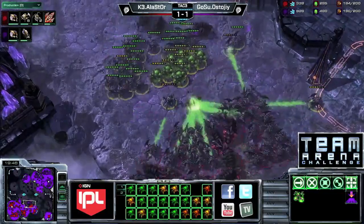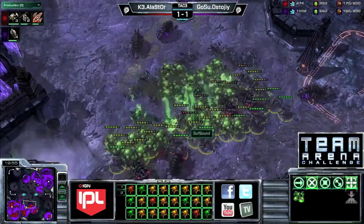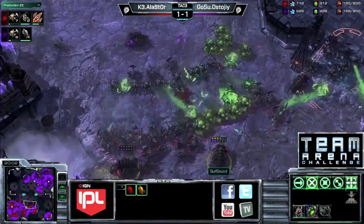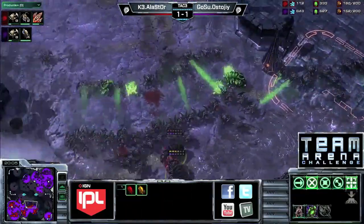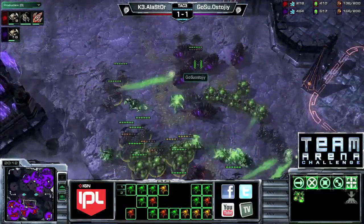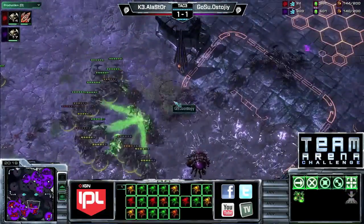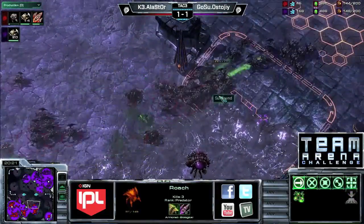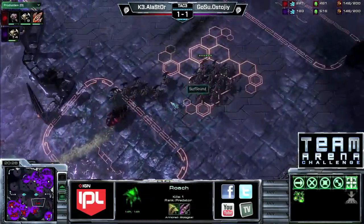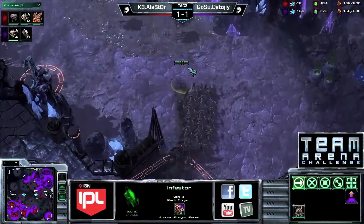Stoji looks like he wants to get a bit aggressive — but the hesitancy is really going to cost him. Fungals on both sides, but the concave is a little bit better for Alastor. He is down one upgrade however. Some Stoji units are starting to run around the outside, but the main engagement is starting to go to Alastor. The infestors basically have no energy — that is really big. Alastor is going to be able to clean up that force. Supply kind of evens up — not the best engagement for Stoji.